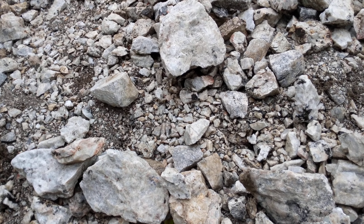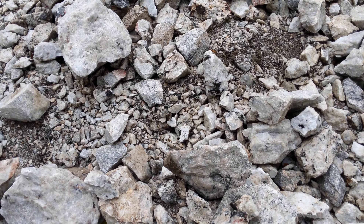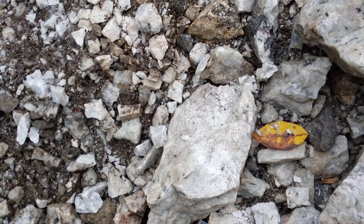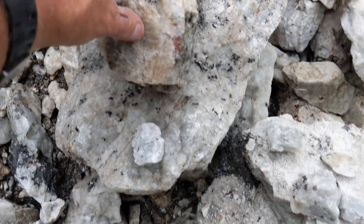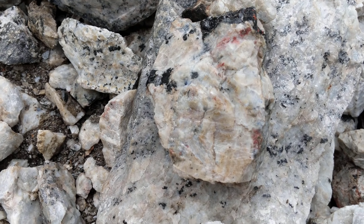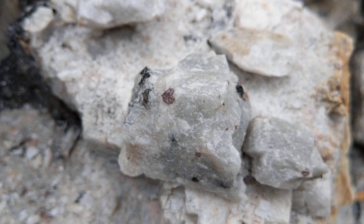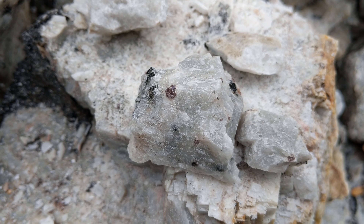On how I find the zircons in all this mess — they're pretty small, kind of reddish-pinky, and some of them are really gemmy looking. You want to look for the nepheline that's got mica in it, this black shiny stuff here. Sometimes you can find the zircons right on the surface, and sometimes you've got to smash it open.